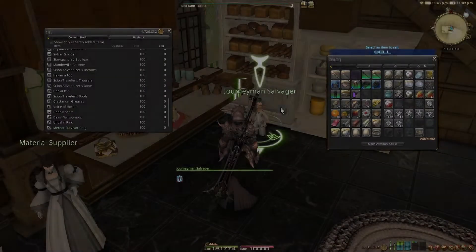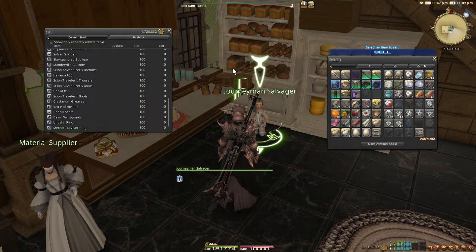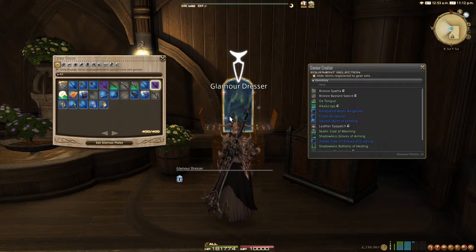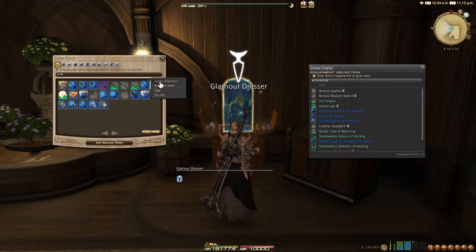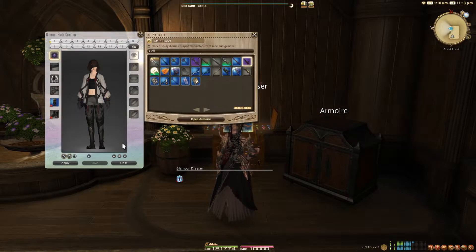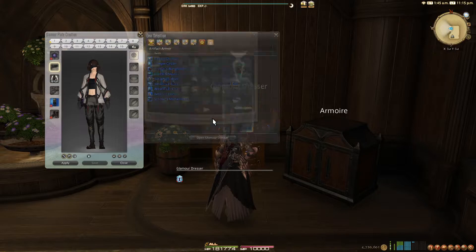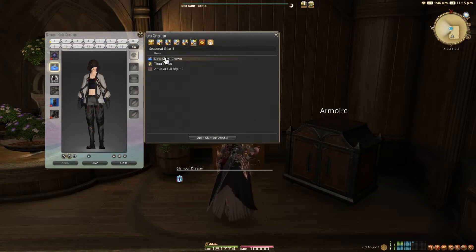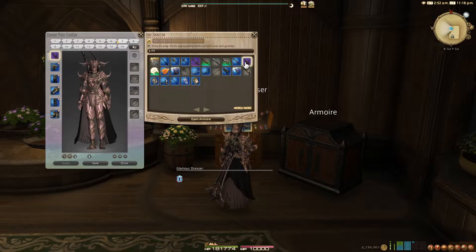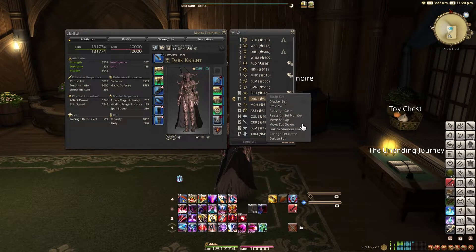As another space-saving option, if any of the items you stored can be purchased from a calamity salvager, sell or delete them if you're not using them since you can always buy them again. Now that we have gear in the dresser, if you want to glamour over items you're currently wearing, you could right-click the gear in the dresser and click Apply Glamour, or you could make a glamour plate by clicking Edit Glamour Plates. Glamour plates are outfits that you curate and can glamour onto full sets of gear at the same time. They are also how you utilize gear in the armoire for glamours. Once you make an outfit and save the plate, you can apply them now or in any major city. If you open up the character window and open your gear set list, you can right-click on a gear set and select Link to Glamour Plate.